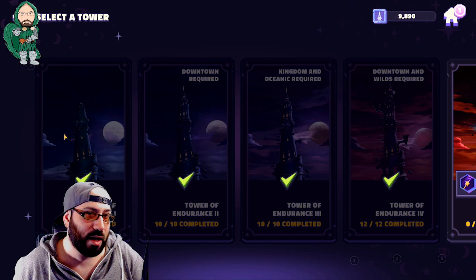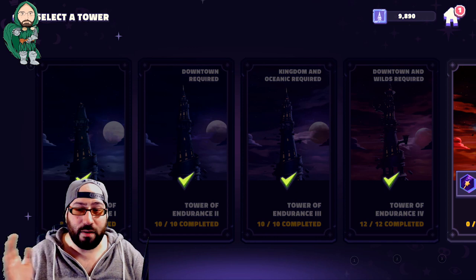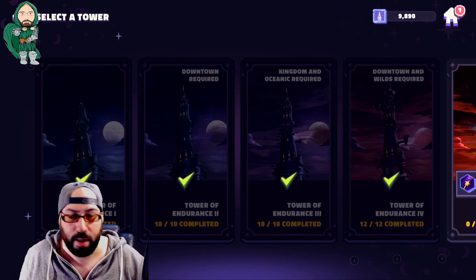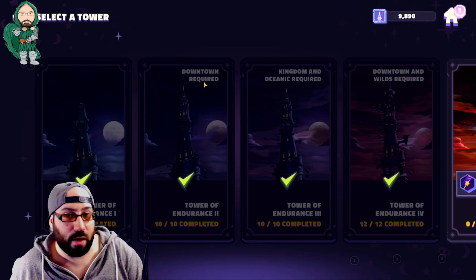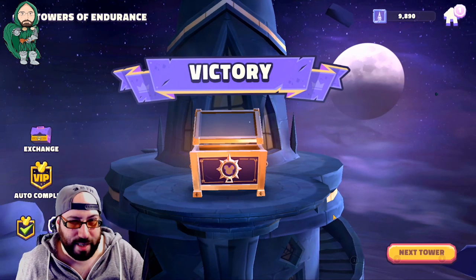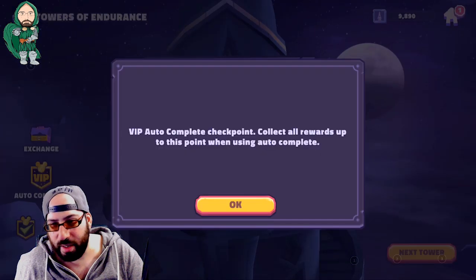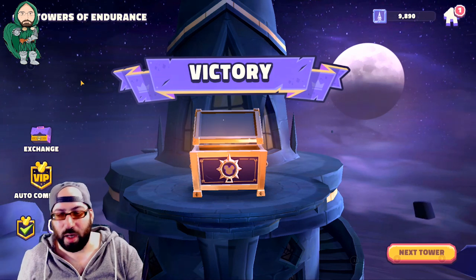Tower of Endurance 1 has absolutely no requirements — you can just go straight in without any issues and fight your way up. Go in every day, progress a little, don't worry about it. It's so easy even a caveman can do it. Tower of Endurance 2 becomes the first challenge because you require downtown characters. There are only 10 nodes in this tower and as long as you have downtown characters you should have absolutely no problem completing it.